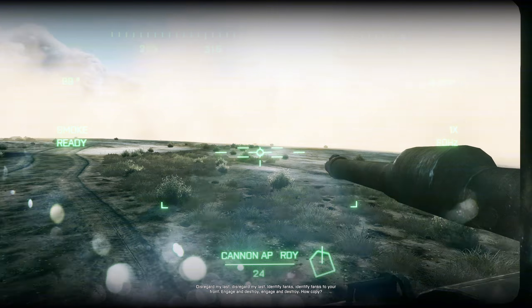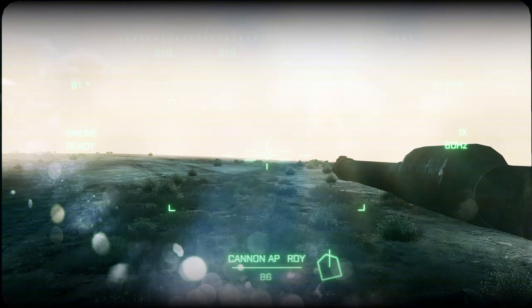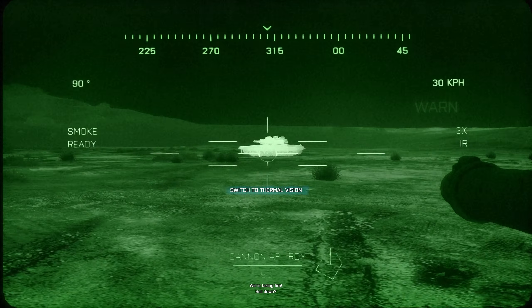Advance. The other tanks — they've got other tanks. Engage. Anvil 3-1, we're picking up enemy heat sinks on the thermal. T-72s, T-72s. Switch to thermal.